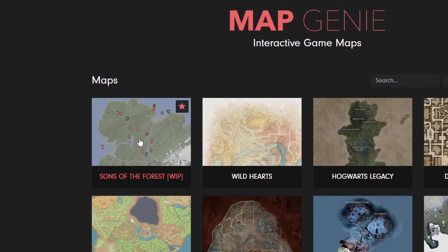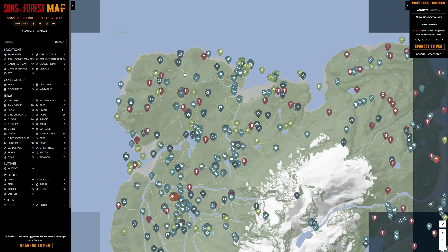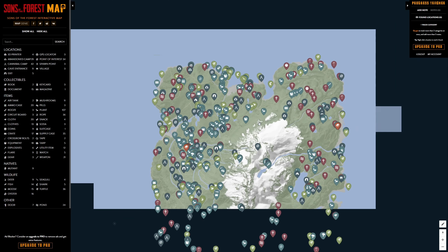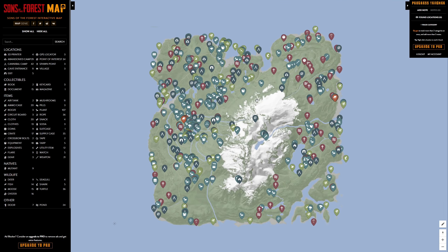You just click on the map and it will pull up the Sons of the Forest map. You'll see all sorts of things on it and it might be a little overwhelming at first. The best thing to do is go to the top left corner and click 'Hide All' — this will hide all the icons so you can navigate through it the way you want.